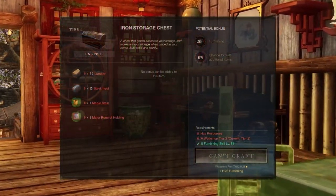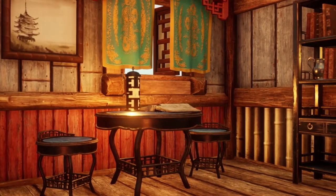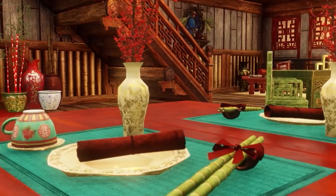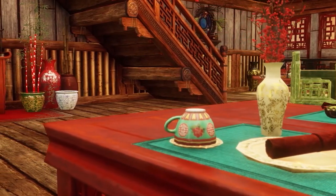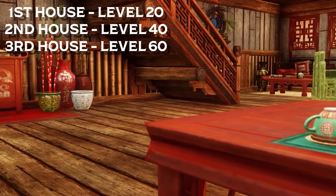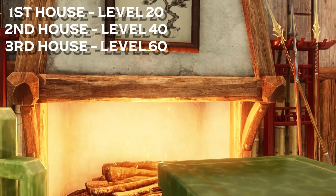You can place down storage chests inside your house to increase the capacity of your local bank in that zone, place down a vast array of cosmetic furniture including housing pets you can interact with, and get access to a fast travel teleport by owning a house to help you cover long distances. You can own up to a total of 3 houses — one at level 20, one at level 40, and the last at level 60 — and you can have these spread out across different zones.